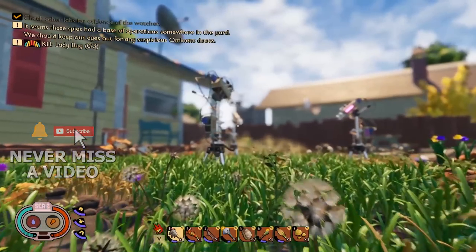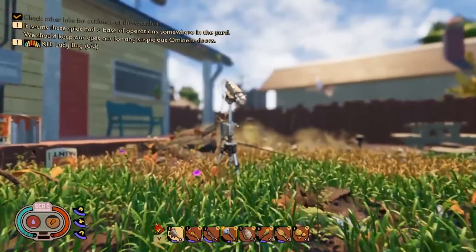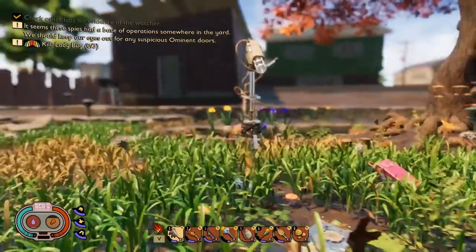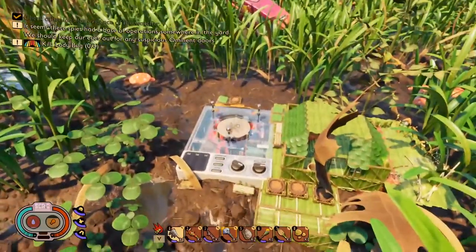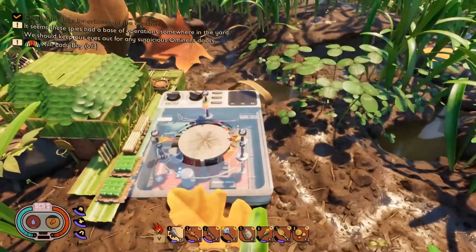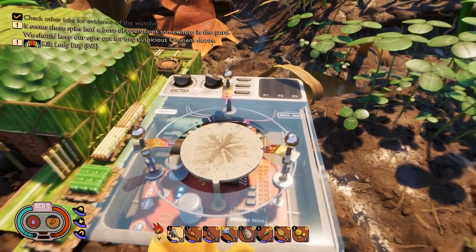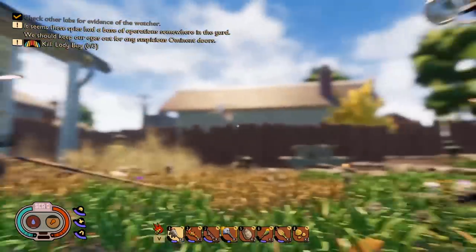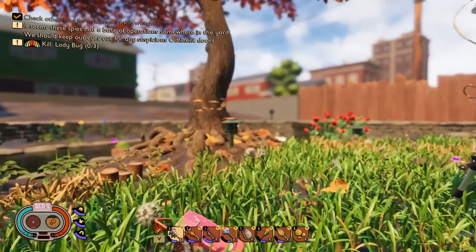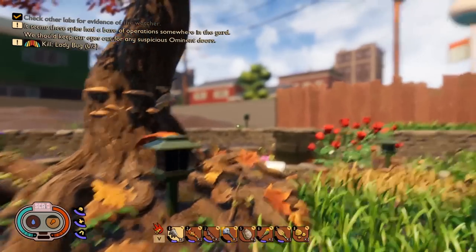I'm going to show you where every single base is in the game and what is inside. They've completed these bases, but you're not allowed to access some of them, which is a little confusing. I'll tell you which ones you can get in, which ones you can't, and which ones are complete and what's inside. This is very good for after you've completed the game. Right here is what's called the Mysterious Machine, and those three lasers are pointing right at it. Once you press the buttons, something explodes over at the oak tree, and you're supposed to go find what is known as the oak tree base.